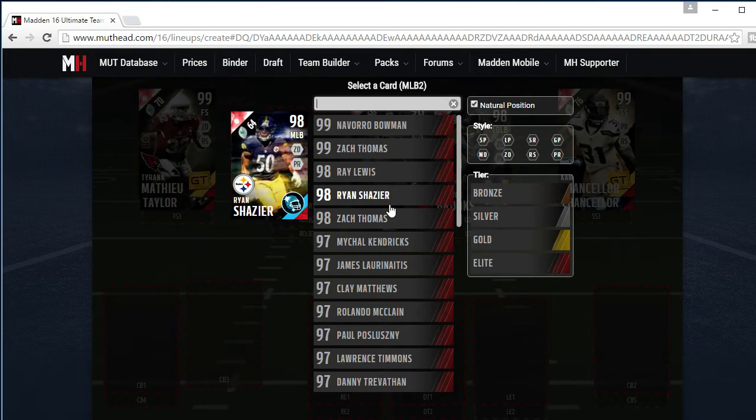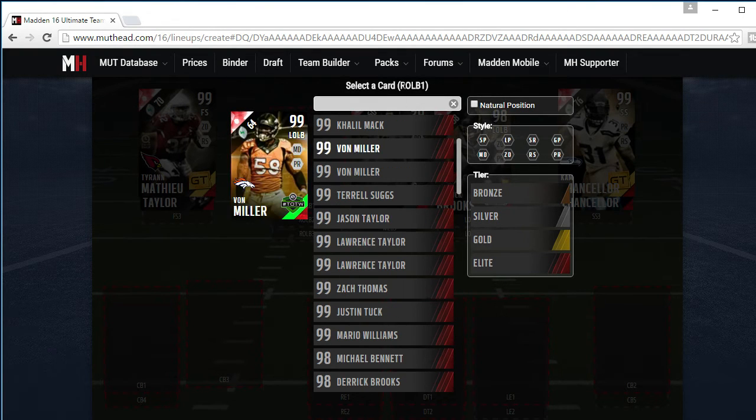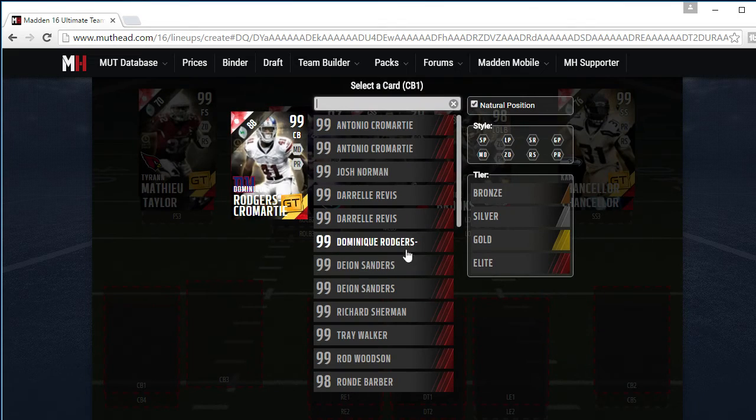Middle linebacker — I'm going to give you Ray Lewis and Ryan Shazier. If you want to use your middle linebacker, you sub in Shazier. If you want to use your strong safety instead, sub in Ray Lewis. Shazier is more of a user player, although he can play by himself. They both have 78 zone coverage apiece.